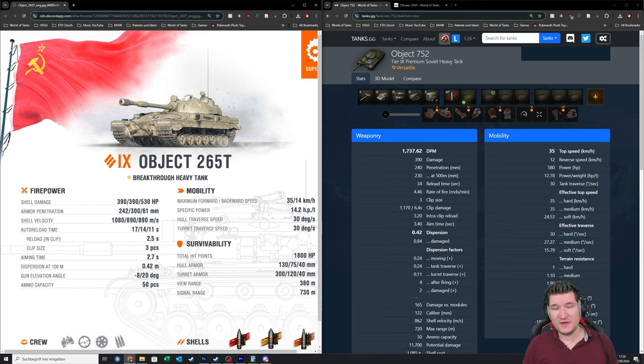So what does the 265T do differently? It has the same 3-shot auto-loader as the 752, just as an auto-reloader. Meaning its first round takes 11 seconds to reload, the second 14, and the third 17 — so 42 seconds total reload time, which is quite a lot longer than the 752's 34 seconds.